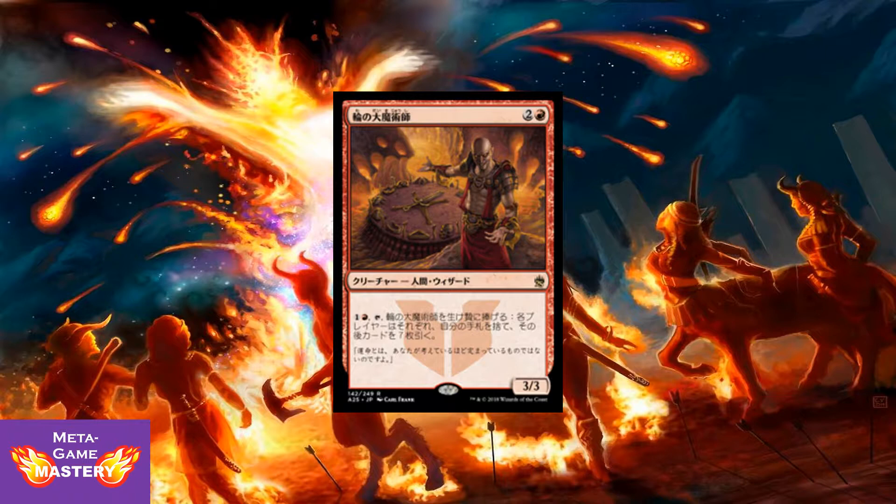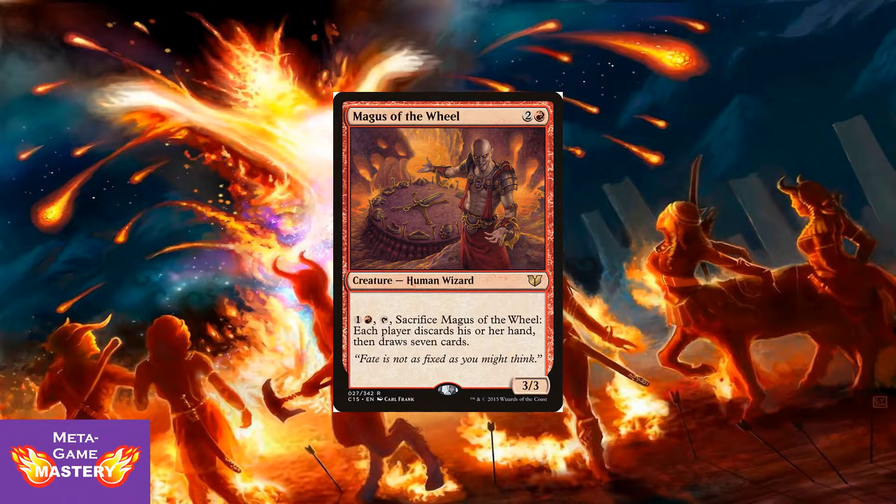Here we have Magus of the Wheel — this is the latest version of it. Here's the original so we know what it does: 3 CMC, 2 colorless and a red for a 3/3 human wizard. You can pay 1 colorless and a red, tap it, sack it, and each player discards his or her hand and draws 7 cards. So it's Wheel of Fortune on legs. Great redundancy in Commander. Really cool card — really excited to see it reprinted here.